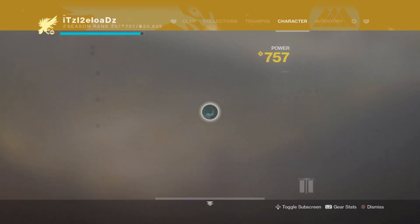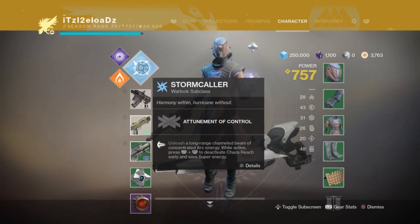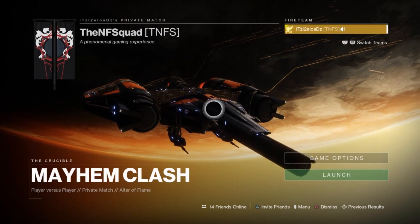The first thing you want to make sure is that you have a Warlock class and that your subclass is set to Chaos Reach. You need a long super in order to do this. The next thing you want to do is go into a private match.